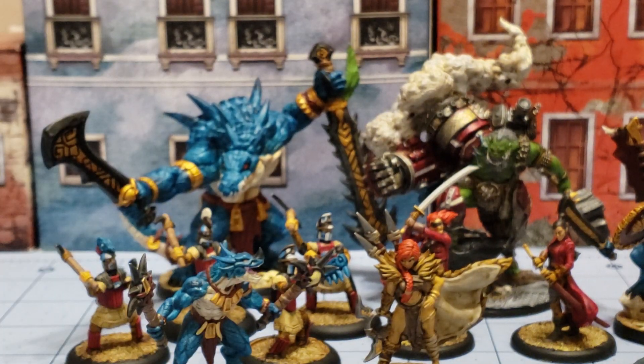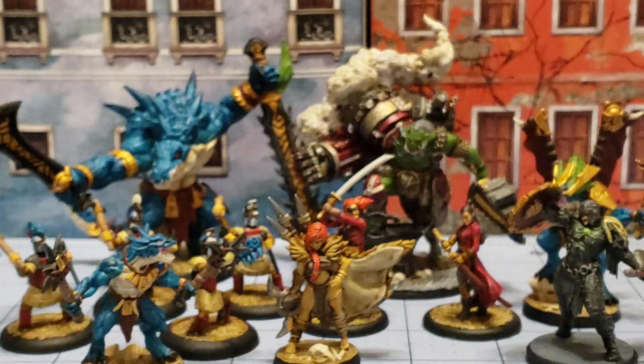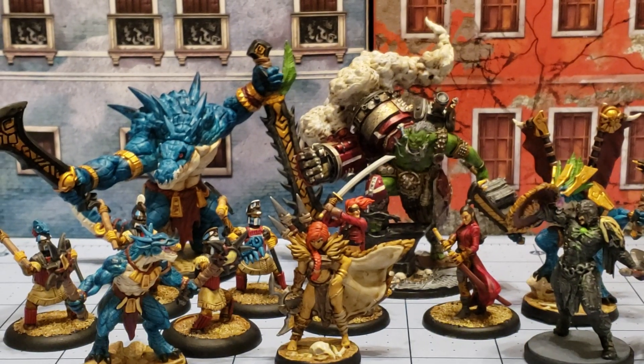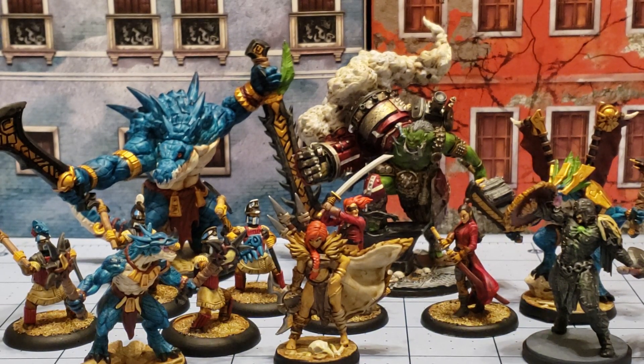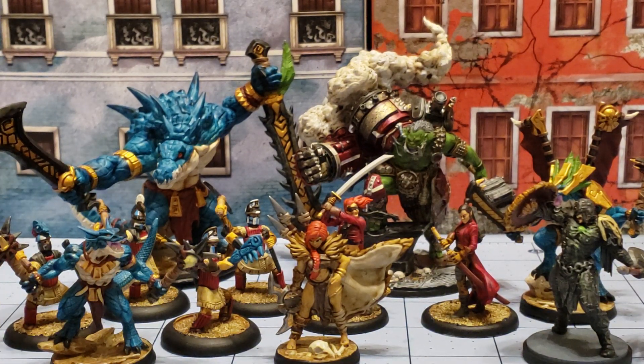Overall a nice little haul of models finished this week. Like I'm always saying, if I can manage to squeeze this stuff in despite all the craziness life throws at us, what's your excuse? Let's get those paint brushes going — even if it turns out marginal at best, at least it's painted, right? This is Highlord Tamburlain with Obscurities and Miniatures — thanks for watching and we'll see you back here next week. Hopefully. Bye-bye.